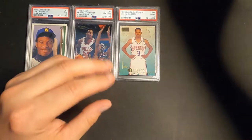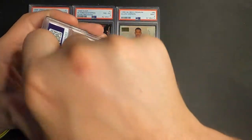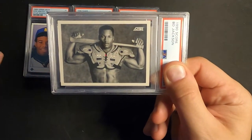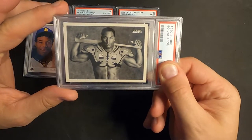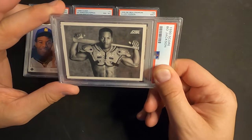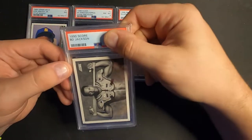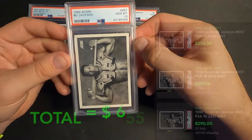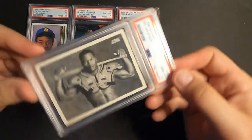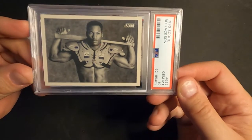Next one up is a Bo Jackson 1989 Score — one of my favorite cards, a big chase card back in the day. Just a beautiful looking card. I thought it had a pretty good chance to get a nine, and... whoa, Gem Mint 10! Oh my god, that's awesome!